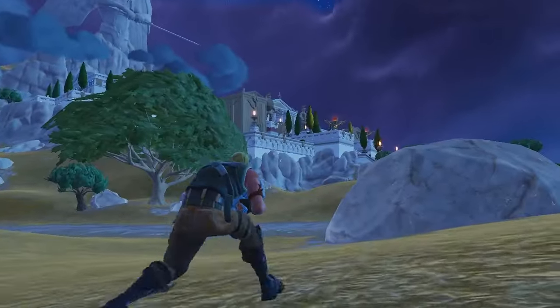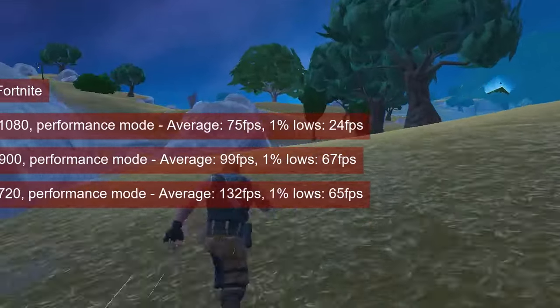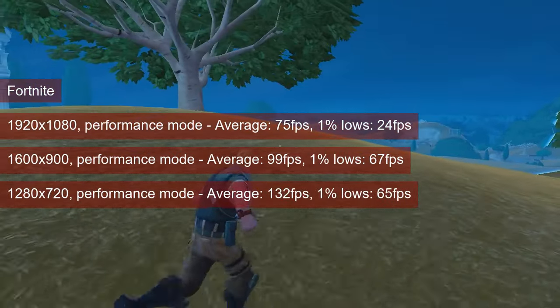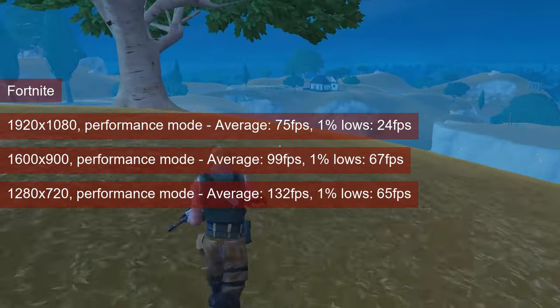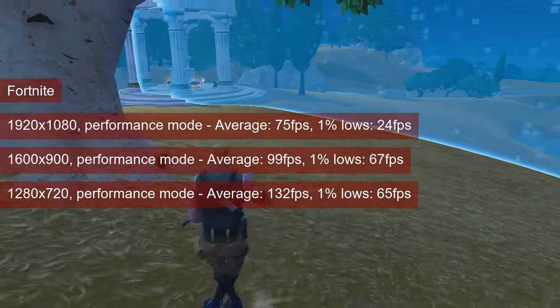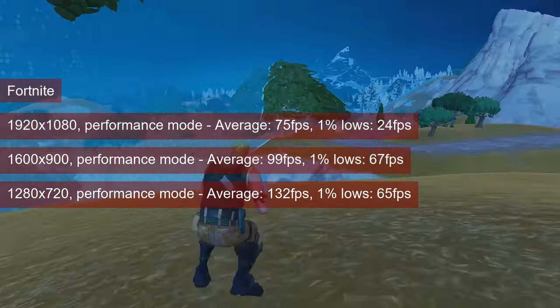Both Fortnite and Fortnite Reload ran just fine on the R7-260. In performance mode, the regular game had averages running between 75 and 132fps at 1080 and 720 resolution respectively, and the 1% lows between 24 and 65.